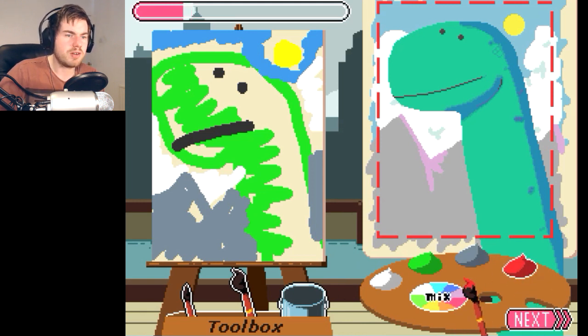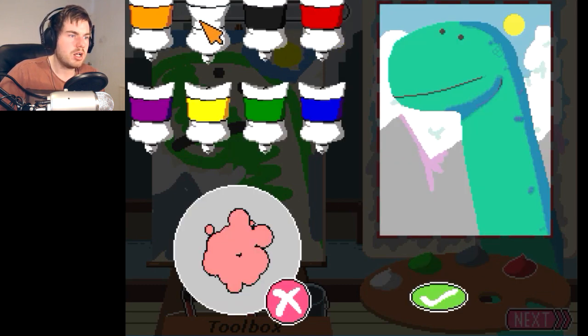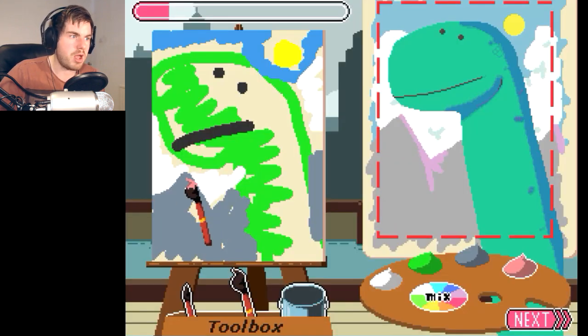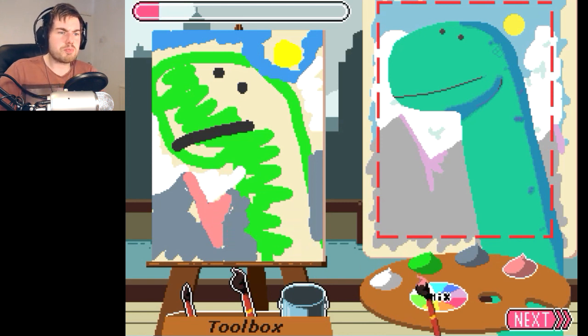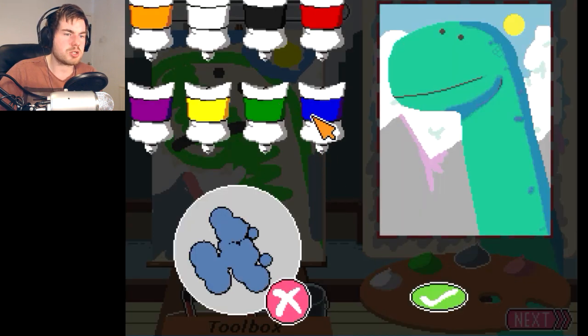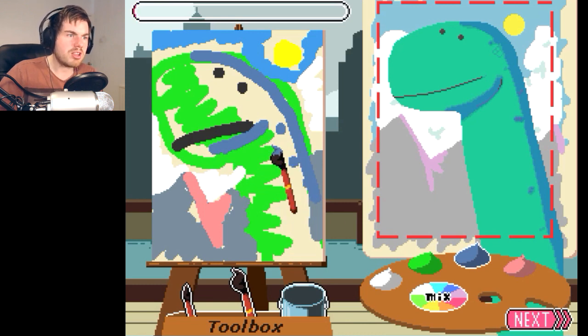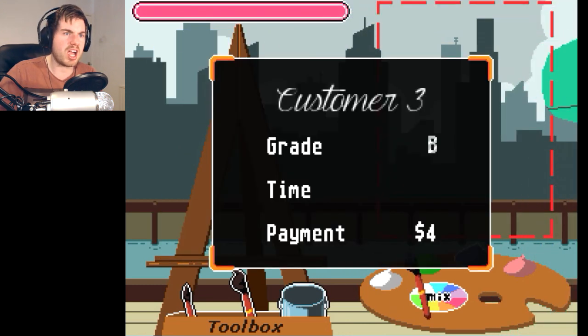And then all we need to do now, if I can figure out — I still can't remember how to do that. We need like — that'll do, that's good enough for me. So if we do that, and then that, and then that — that's pretty good in my book, in my estimations. That's pretty bob on. Just give him an outline now — like that. That's fucking awesome, that's spot on. Grade B! Thank you, sir.